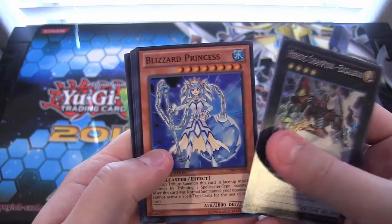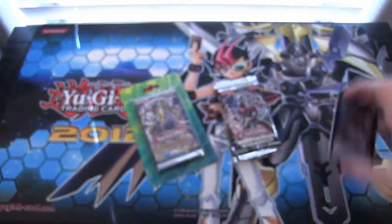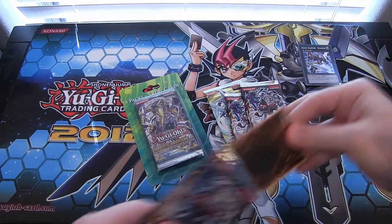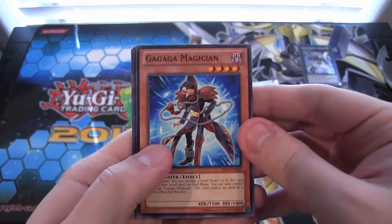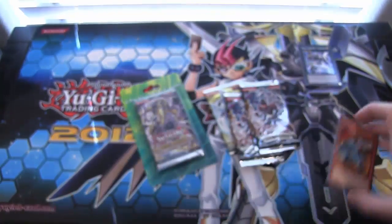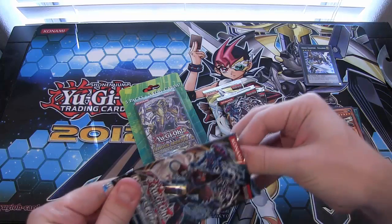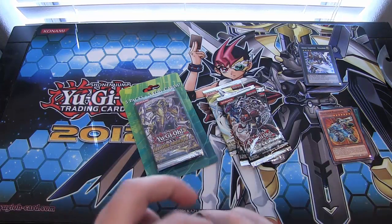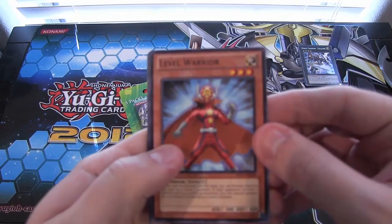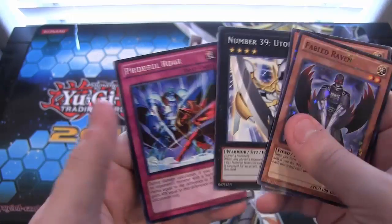From this one we got the Excalibur pack, which has Excalibur, Blizzard Princess, Wind-Up Rabbit, Evil Zorlogia, and Wind-Up Zinmanes. So I guess we'll go with this one first, go with the Battle Packs. Wouldn't hurt to get Raigeki or something from these. Gaga Magician, Ruler Hardez, and then we have the Makina Fortress - it's a good star rare to get. Star foil. Fabled Raven for the star foil. Utopia - got to have that Utopia.